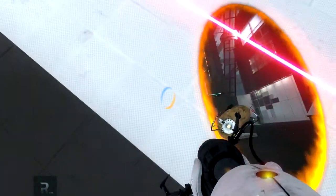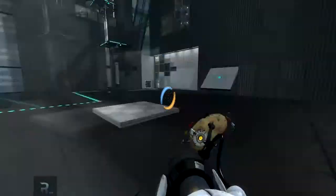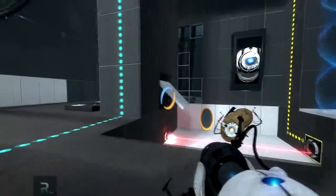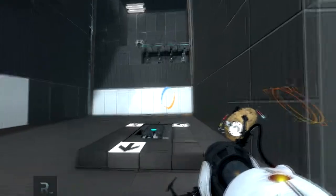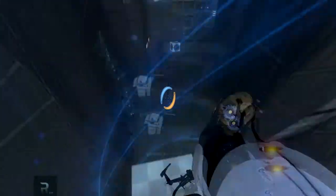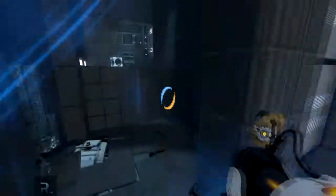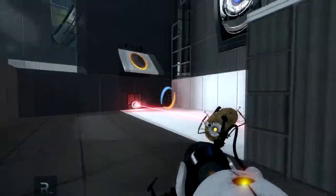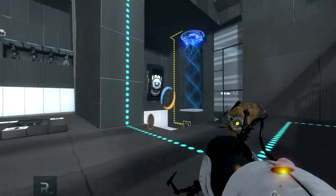Let's try it out. Don't shock me. Let's go in here, go like so. Do this. Now use the faith plate. Boom. What? No — it stopped me. Wait a minute. There's something I need to press, obviously, to stop the flow of the funnel thingy.